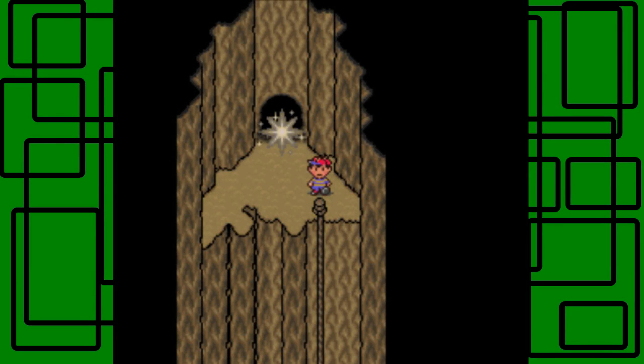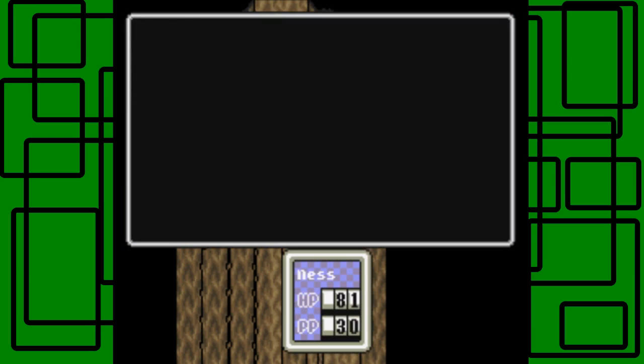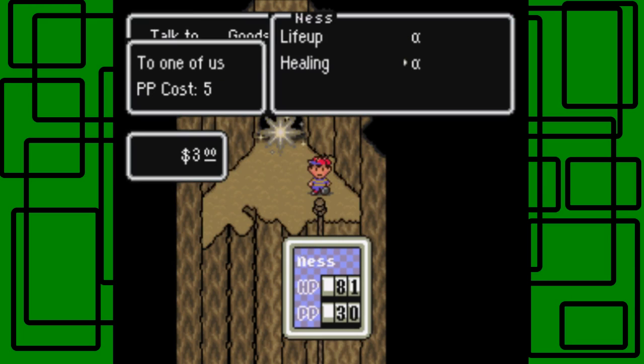Hello there, I am Giant Quota with more EarthBound. In the last part, we started the Giant Step Cave. We fought a lot of enemies, and between videos I went back and saved at the hotel, called on my dad, and we saved. I also leveled up offscreen to level 10 and learned PSI Healing Alpha.